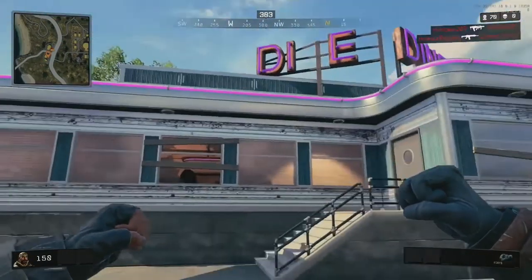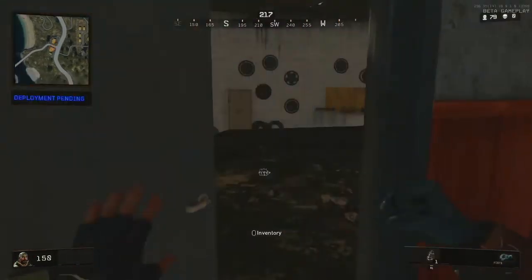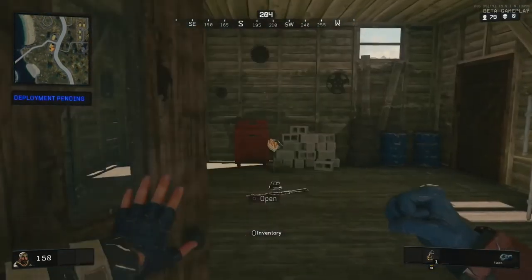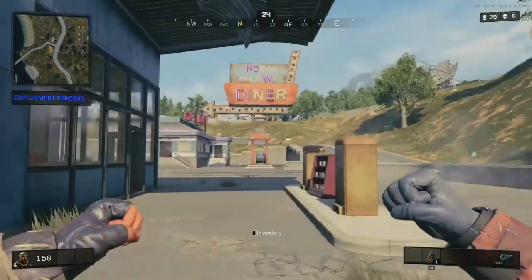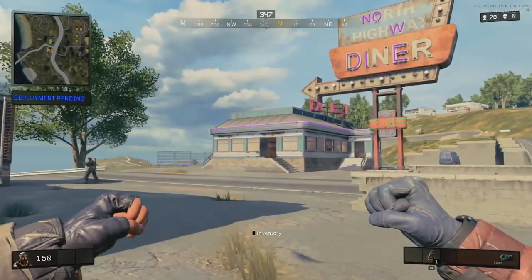The diner is pretty much taken exactly from the zombies map — it even has the two other buildings, the auto mechanic and also a weird shed where I believe the mystery box used to spawn. Finding this on the map almost made me think there was a link to the original Transit, and that if I followed the road I'd find the other locations, but there was no luck there. That would have been bloody cool though.